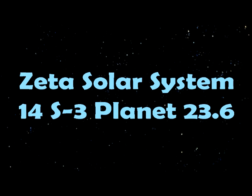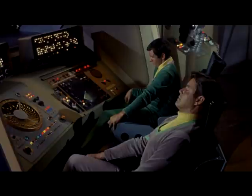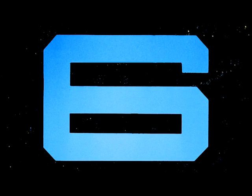Number 5: Zeta Solar System 14-S3 Planet 23.6 — don't look at me, this guy named that planet. This is where they encounter the deadly female robot, and they are seen exiting the atmosphere in the first few minutes of the next episode. As you can see, Season 3 has a lot more planet hopping going on, which is a good thing.